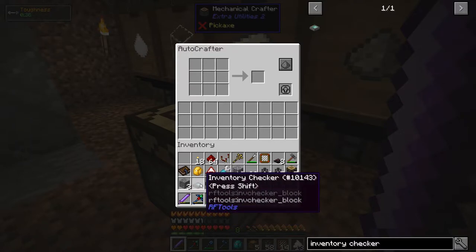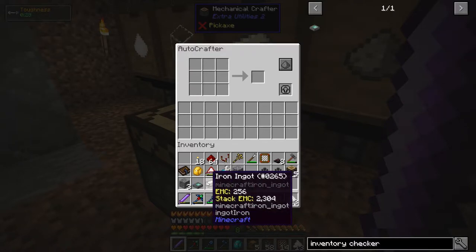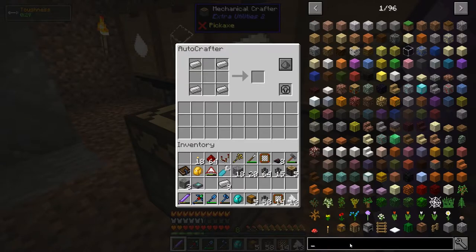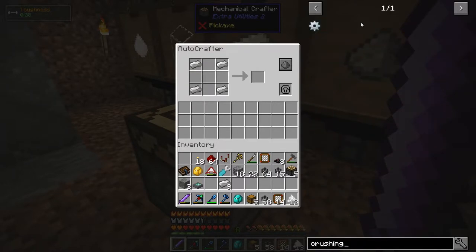Let's put the recipe for the gear in. It's five pieces of iron and it will make one gear — one, two, three, four, five — and it's crafted.